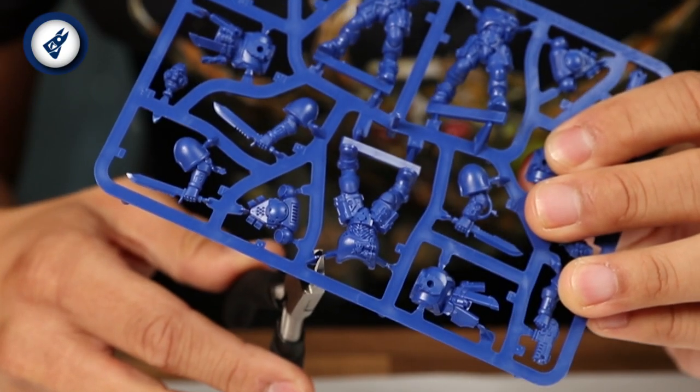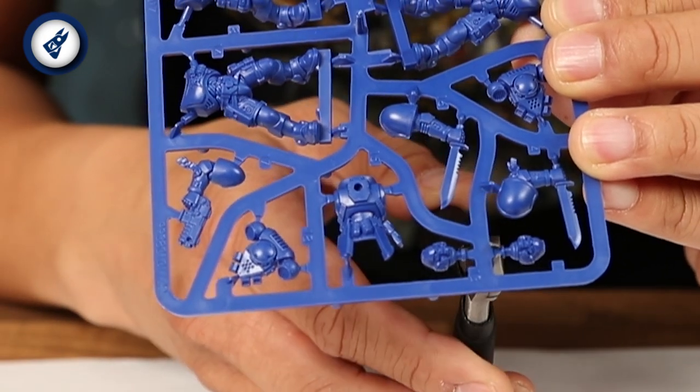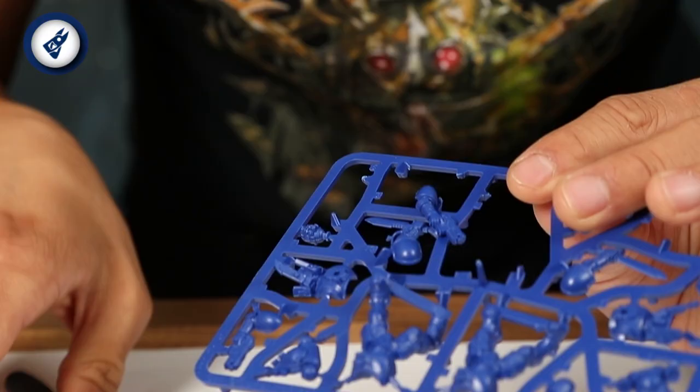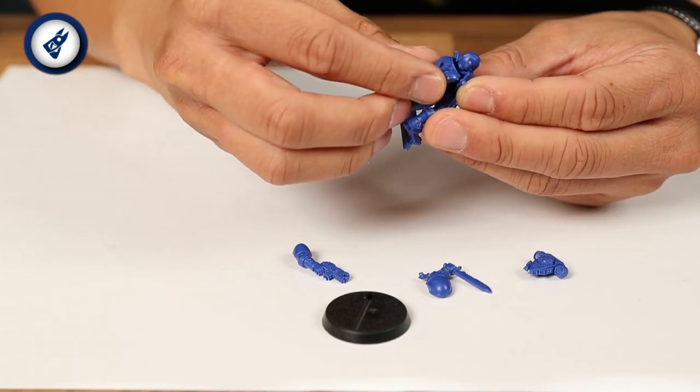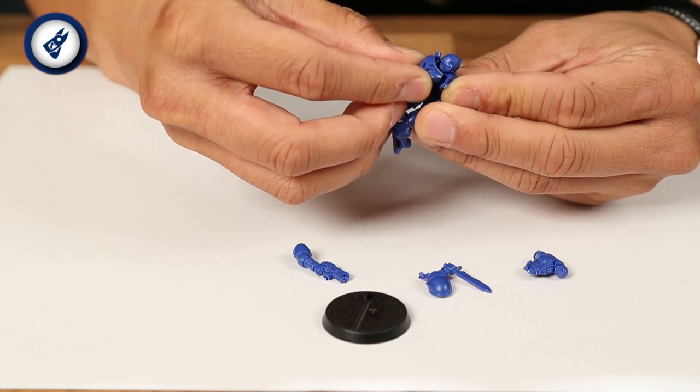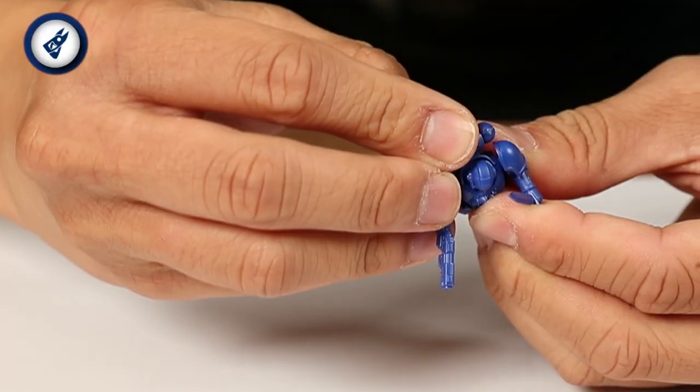The Reavers are built in much the same way as the Intercessors were. For each one, you'll want to clip out the six components: the front and back of the body, the head, the power pack and both arms. Following the guide in issue 3, build each model by slotting its head into the front of its body and then pushing the back into place. Using the pegs on the body as guides, add each arm and the model's power pack to finish it. Do this for each of the three models and congratulations, your Ultramarine Army now has a new unit.